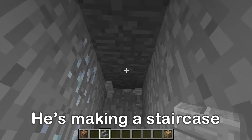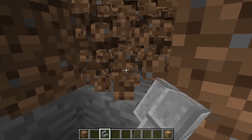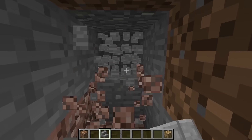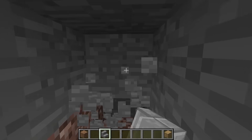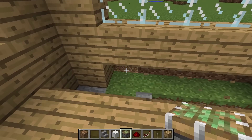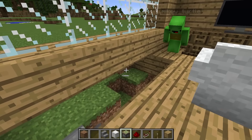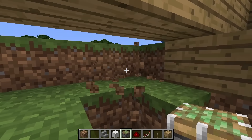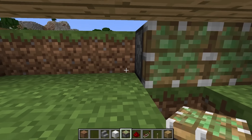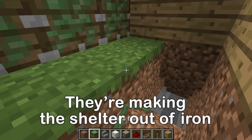Looking good. Now, off to the side here — this is where we'll set up our space. So Mikey, these diamonds are going to rain down from the sky, right? Then we'll need a super-strong roof that can take a beating. I say we make it out of iron. Sounds good! We should make the whole shelter out of iron, just to be safe.